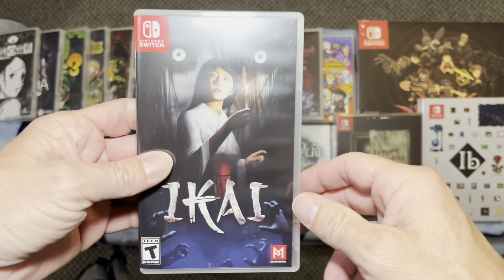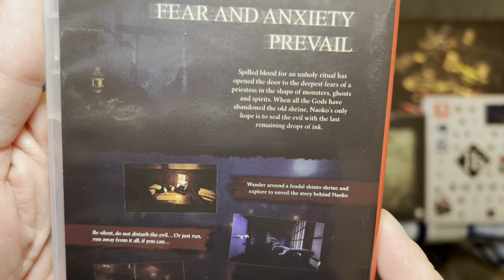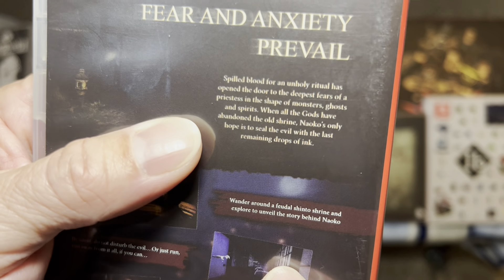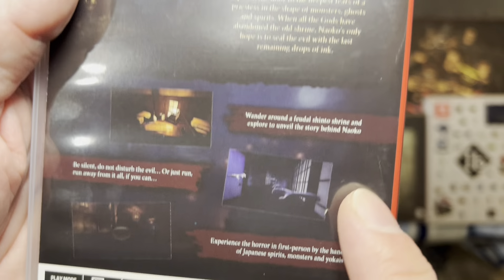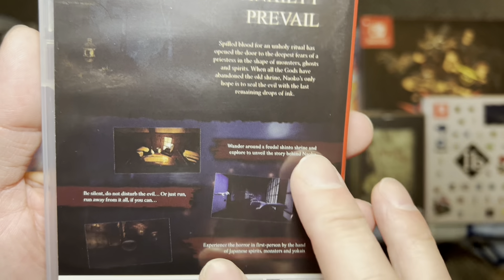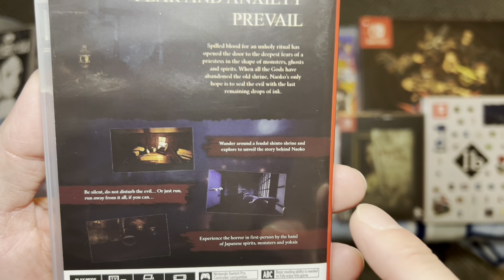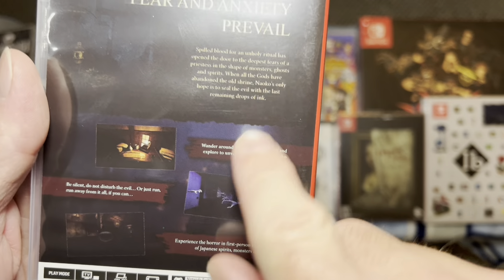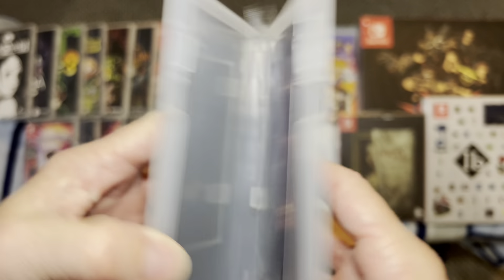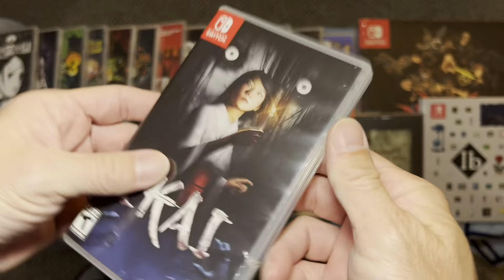Next up is Ikai — not exactly sure how to pronounce it. This is another first-person game dealing with Japanese spirits, monsters, and Yokai. Very interesting gameplay. One of the interesting aspects is having to actually draw out the Japanese writing. It's one of those where if you know what to do you can beat it in less than an hour. It also comes with stickers and a booklet, so make sure you've got those for a complete copy.